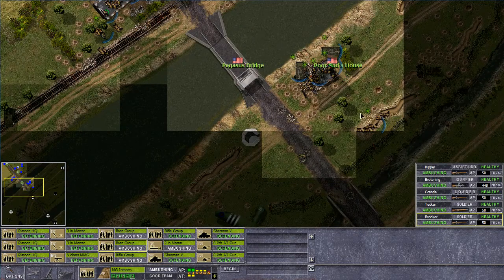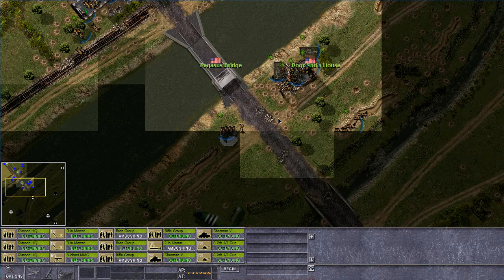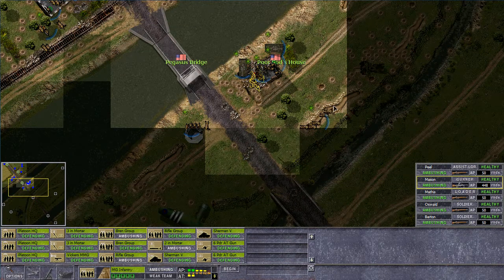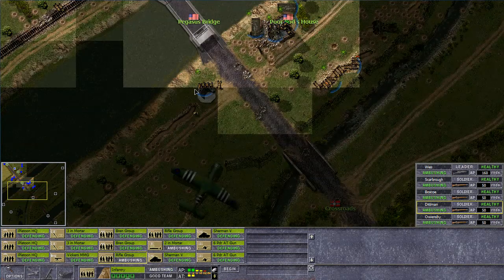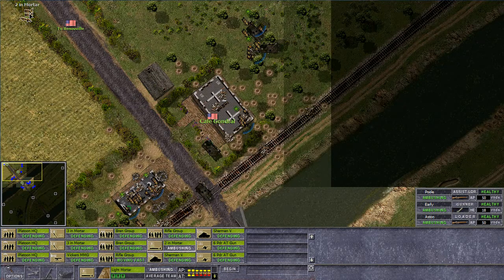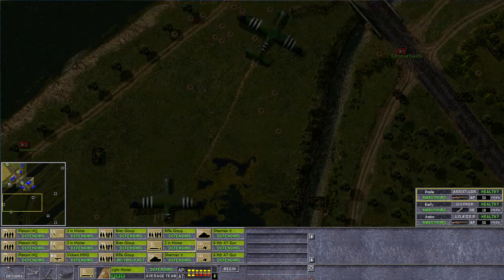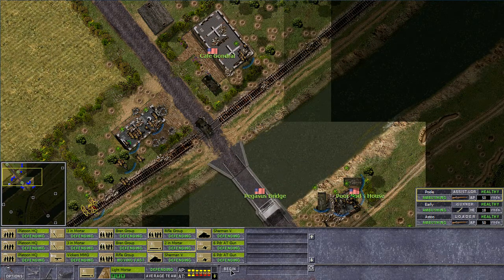Bren group — that Bren group is going to be behind this little bunker here, defending itself to this side. And we have another Bren group, right here at the poor sod's house, put them on the fence. Then we have a rifle group that should instantly run to this trench and take cover. Hopefully they'll make it. And we have a two-inch mortar team on our flank as well, aiming at whomever. They can pretty much see everything there. We have one airplane that might help us, and hopefully we'll make this into a good start of the scenario.